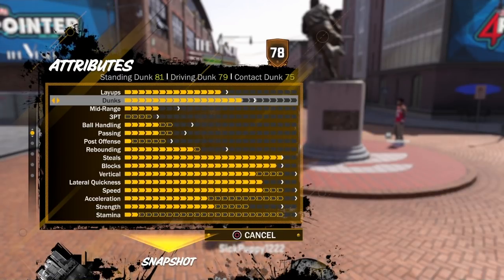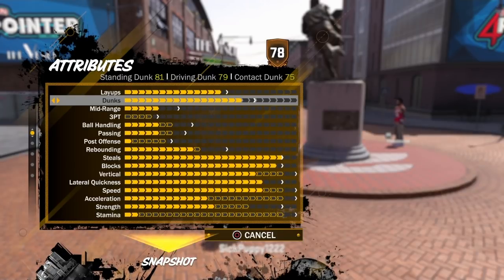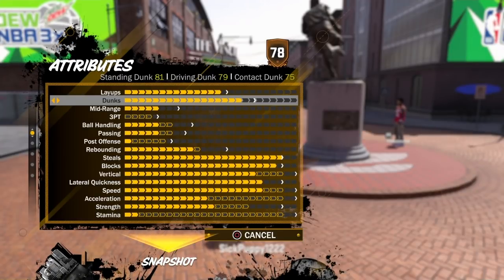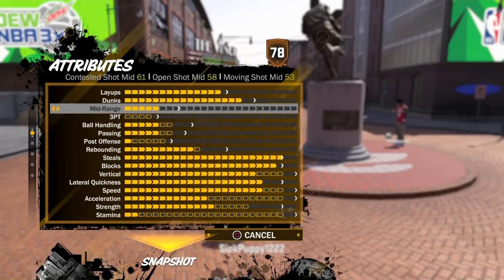The dunks right here: 81 standing dunk, 79 driving dunk, and 75 contact dunk. That driving dunk is going to hit over 80, and the contact dunk is going to hit 80, so you're going to be bodying people out here. You have the gold posterizer badge, which is amazing, and you can slash it up. The layups and dunks are not looking bad at all on this build.